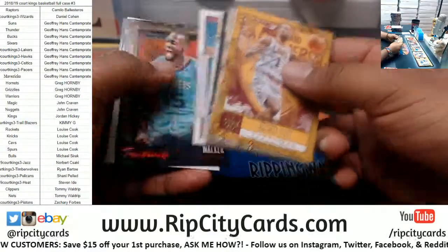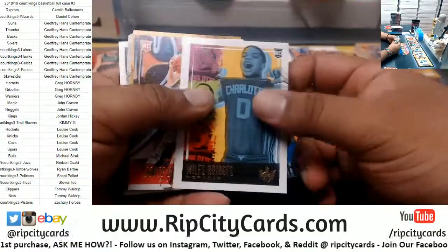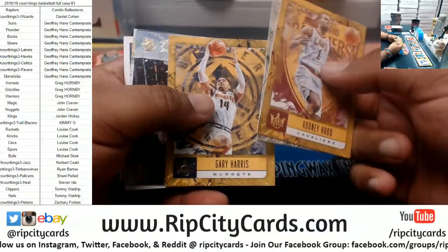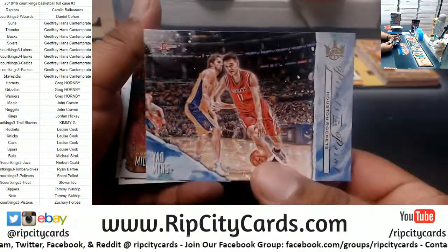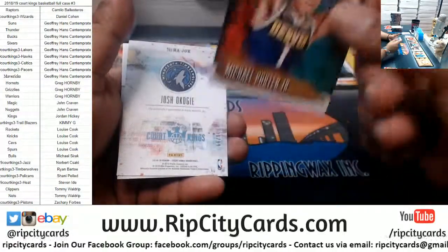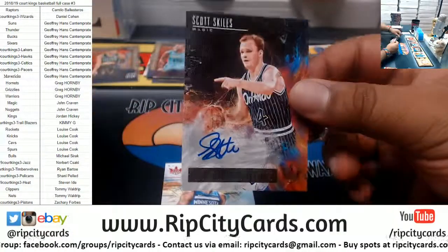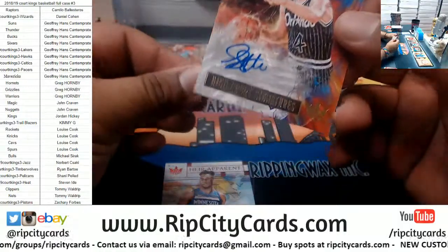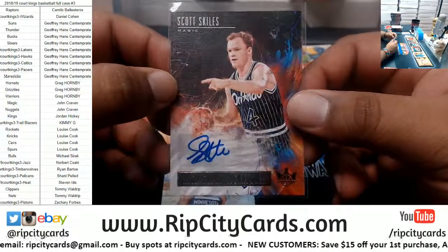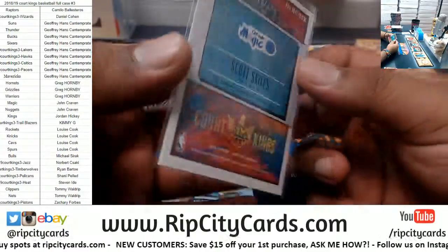This is box six. We have Kemba Walker Hornets portrait to 99. Bridges Hornets rookie, DeVincenzo Bucks rookie, Hood Cavs, Middleton Bucks, Harris Nuggets, Yao Ming for the Rockets Points in the Paint insert, Michael Porter Jr of the Nuggets insert. Scott Skiles for the Magic — the High Court Signature autograph. This guy has the record in the NBA for the most assists in a game, I think it's like 28-29 assists. Numbered to 149.